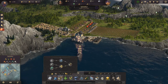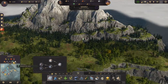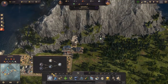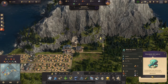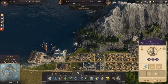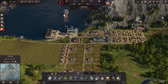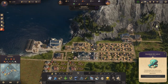On va amener le béton nécessaire pour mettre une usine de cuivre. On va regarder où elle est — la plus proche est là, ça tombera parfaitement avec ceci. Surveillez bien la main-d'œuvre entre temps. On voit qu'il faut 10 de béton. On va même avoir besoin de brique — on n'a pas ramené de brique, donc on va aller en chercher aussi.